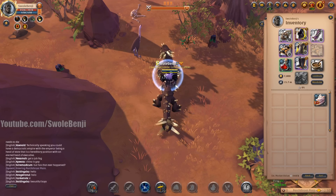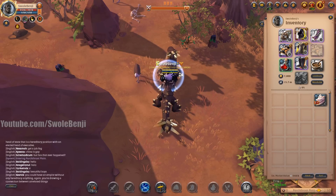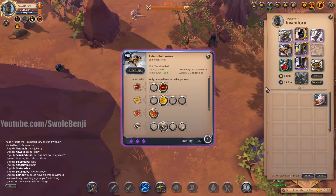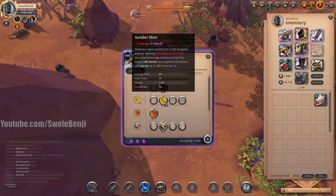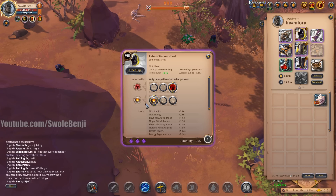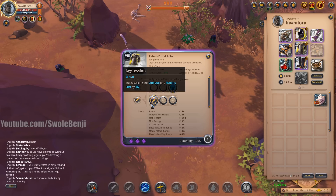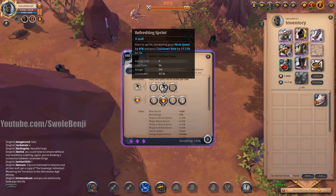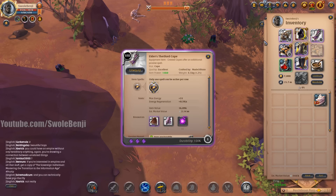Today I'm going to show you an alternative build for fame farming open world mobs. This is a bolt caster build using bolt casters with the second Q ability, second W ability, and second passive. For the helmet we're using a stalker hood with mortal agony and the damage passive. We're using the druid robe with damage passive and obsessive mind. For boots, any leather shoes with refreshing sprint. Use a beef stew and the highest Thetford cape you've got.